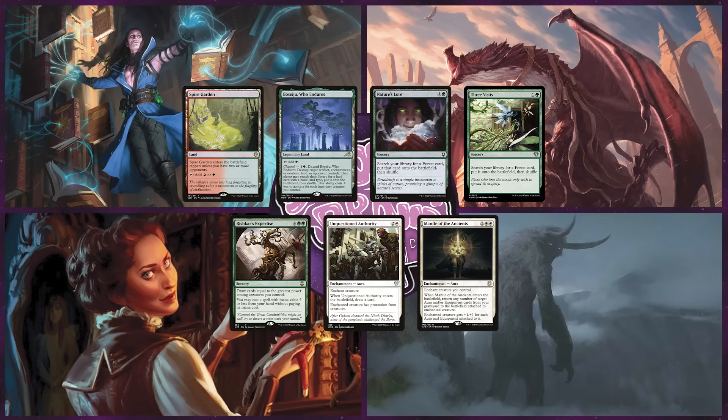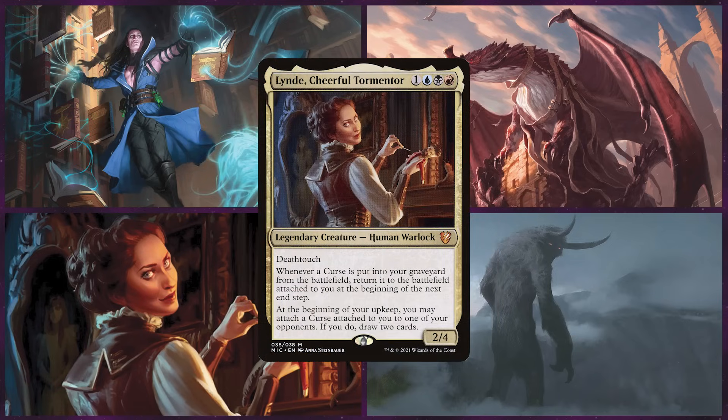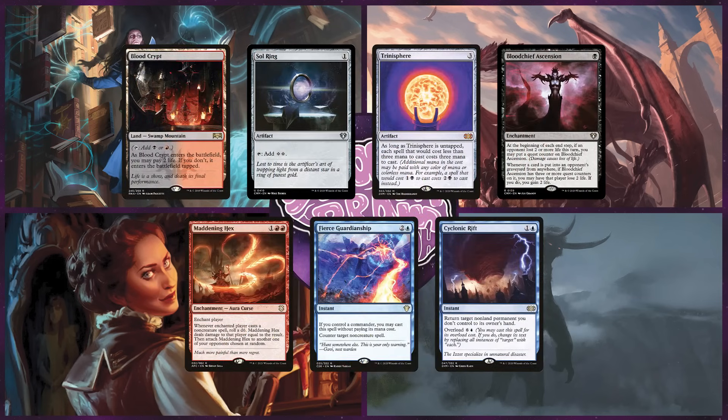Editor's side note: this deck was submitted by our awesome patron Pancake. Thank you. Last is Kelvin on Lind, Cheerful Tormenter. This is a Grixis deck focused around curses, hoping to slow down the game and wear its opponents down with all of his curses.